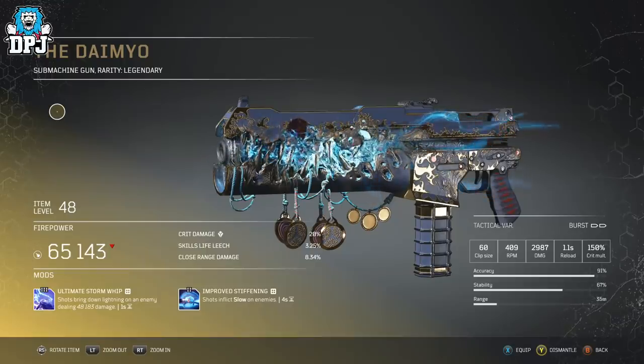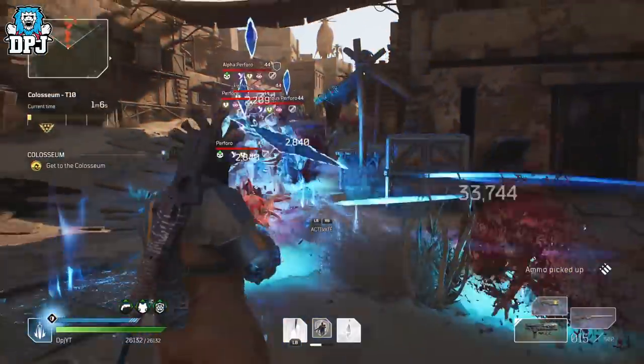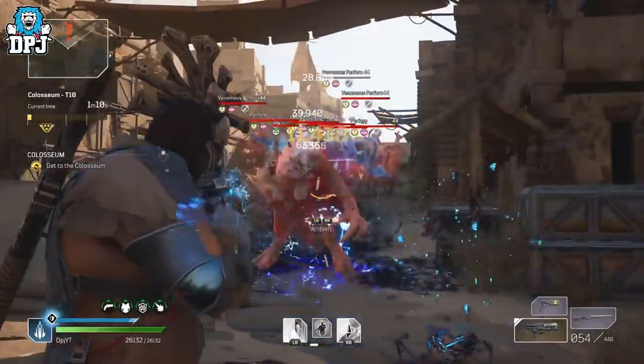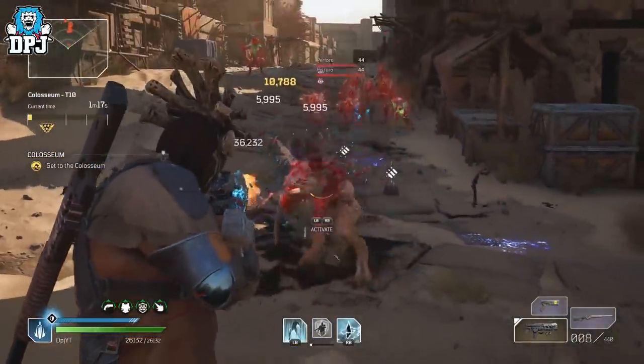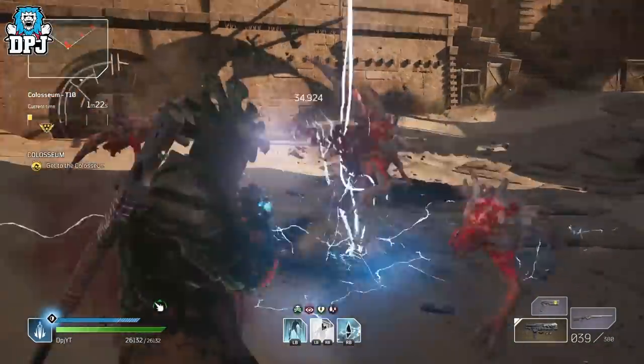Its tier 3 mod is the same as what we see on the Thunderbird: Ultimate Storm Whip. Shots bring down lightning which, at level 50, deal just over 74k damage and have a 1 second cooldown. A pal of mine runs this on his pyro and absolutely loves it. He applied the tier 2 version of Storm Whip to basically double the lightning shots — so it's got Ultimate Storm Whip and the tier 2 version, which is pretty beastly. Through my testing, the single target damage output was pretty potent.